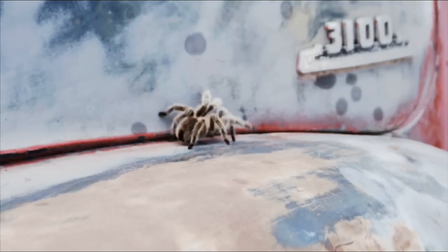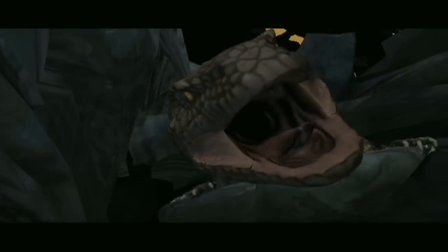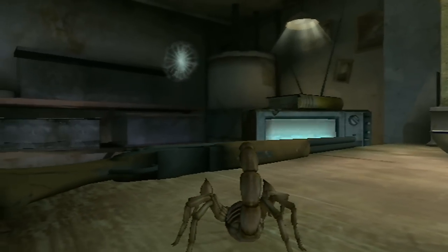Deadly Creatures is an action thriller in which you play as two unlikely characters, the tarantula and the scorpion. We really wanted to get down to the level of what it's like to be these creatures. We want to portray their world and the creatures that they encounter as if you're living in a monster movie. We presented the stories of the tarantula and the scorpion in a way that they cross over each other's paths, and the player gets to see the evidence of what one did in another area.